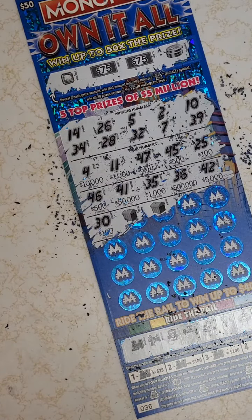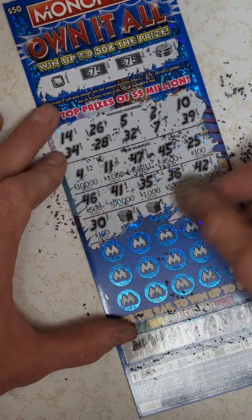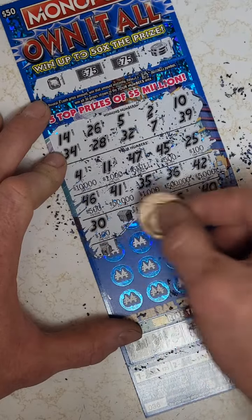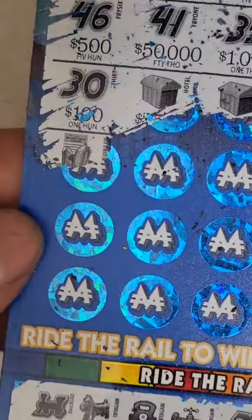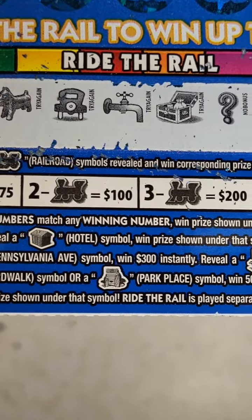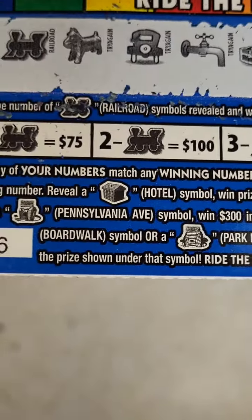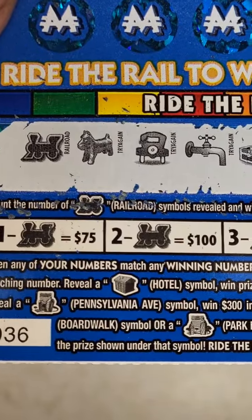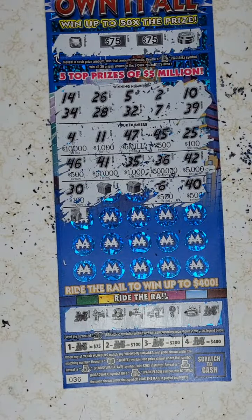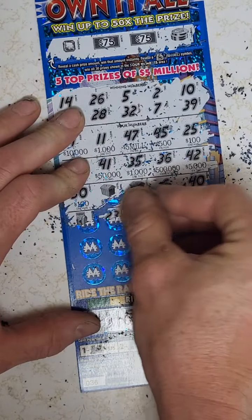Oh my god, I'm gonna fall over here if these prizes are — this is definitely the best ticket I've had. Holy cow! Reveal a boardwalk symbol or a Park Place symbol, win 50 times the prize shown under that symbol — 50 times, oh my god, is that what I have? No, it's a Pennsylvania Avenue. Pennsylvania Avenue — win 300 instantly. Oh my god, this ticket is gonna be good, it's gonna be a claimer. I think it's gonna be a thousand bucks. Holy cow!